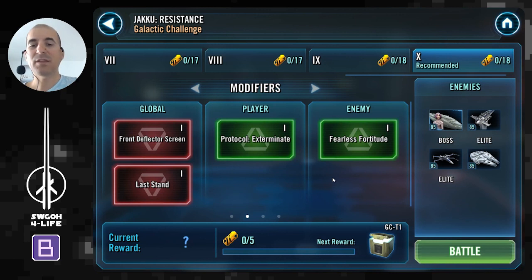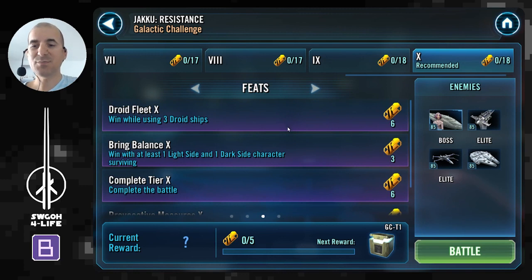No matter what fleet you're taking in versus Reras, the key for stopping them is basically dispelling their buffs, especially the deflector shield. As soon as they get a turn with deflector shield, they will gain foresight, and with foresight whenever they use a special ability they'll be reducing the cooldowns of Hold the Maneuver. You don't want that to happen, so you'll just have to keep removing those buffs whenever you can to keep them under control.